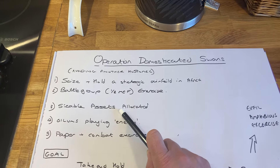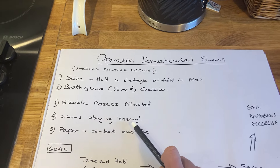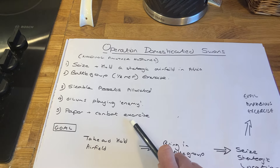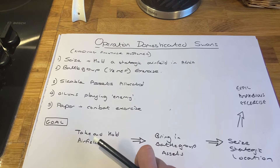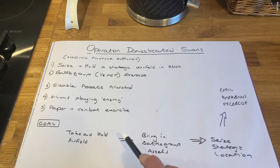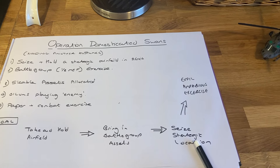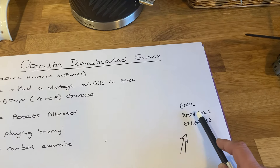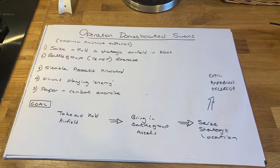There'll be sizable assets allocated to this exercise. The Oilen forces will be playing the enemy, and it will be a mix of paper and combat exercises — some wargaming and some paper exercises, like a staff college exercise really. The goal is to take and hold an airfield, bring in the main battle group assets, seize a strategic nearby town or village, and then exfiltrate through an amphibious exercise coming later in the year.